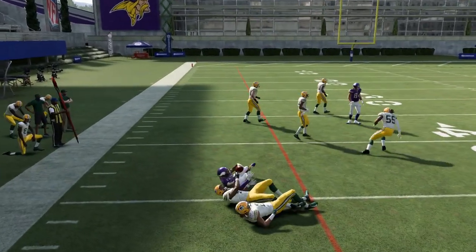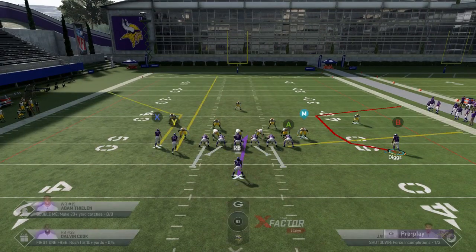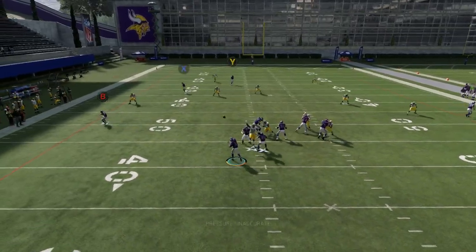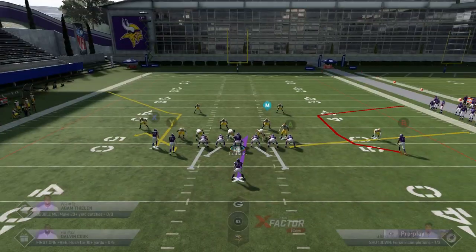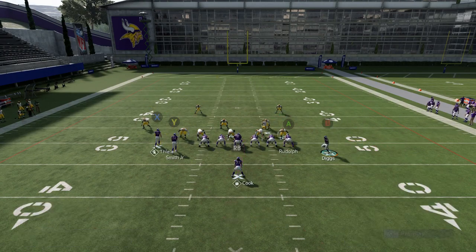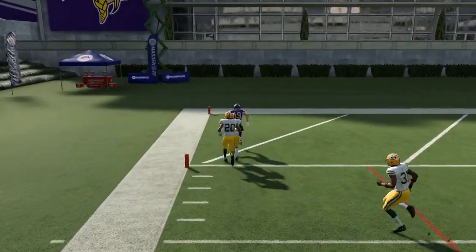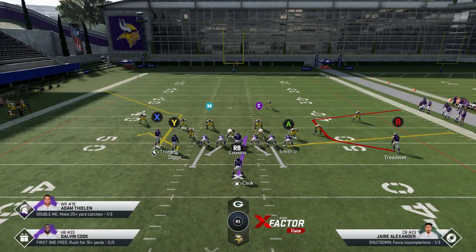If you really want to create that catch-and-run look with the Y route, you can use the same motion from the previous video. Put the Y route on a streak, put the B route on a flat — wait until he's coming across — then motion snap him and he'll get a lot of catch-and-run space. If it's a cover two, this route will get covered. And if it's a man coverage, it won't work either — but that's fine, because the corner route will work in man coverage. So there's really no way to stop this play.